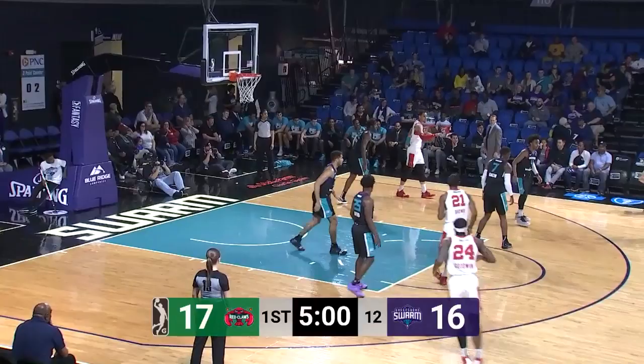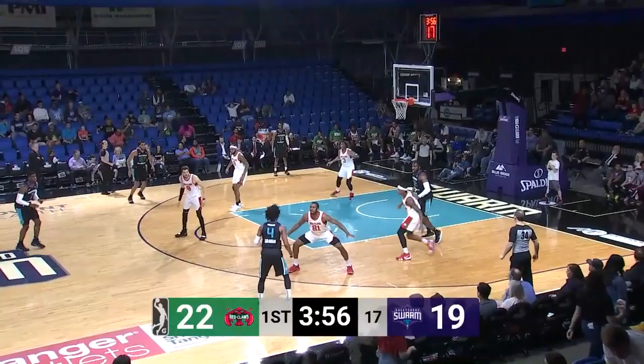Pass to the right side corner to White. White needs help, bounce pass down low, short corner right is Mohannon — backdoor pass and it's taken away by the Swarm. Third Red Claws turnover, first quarter.